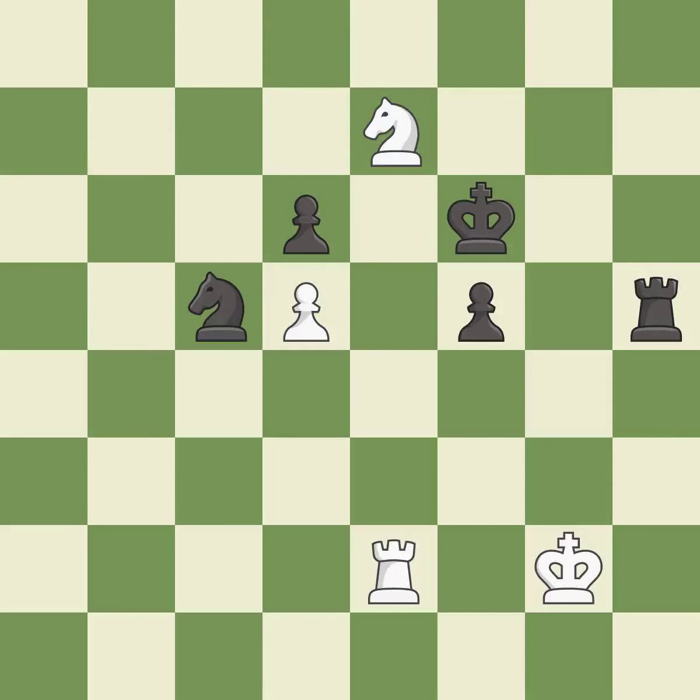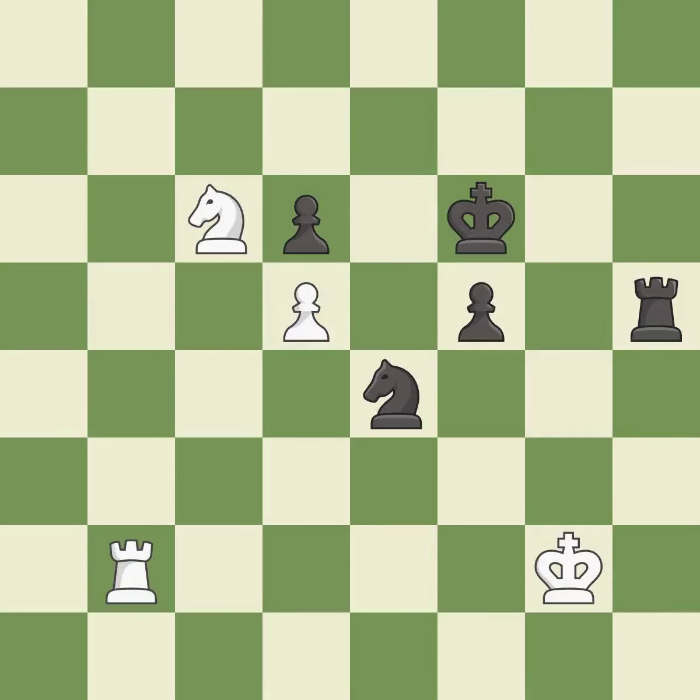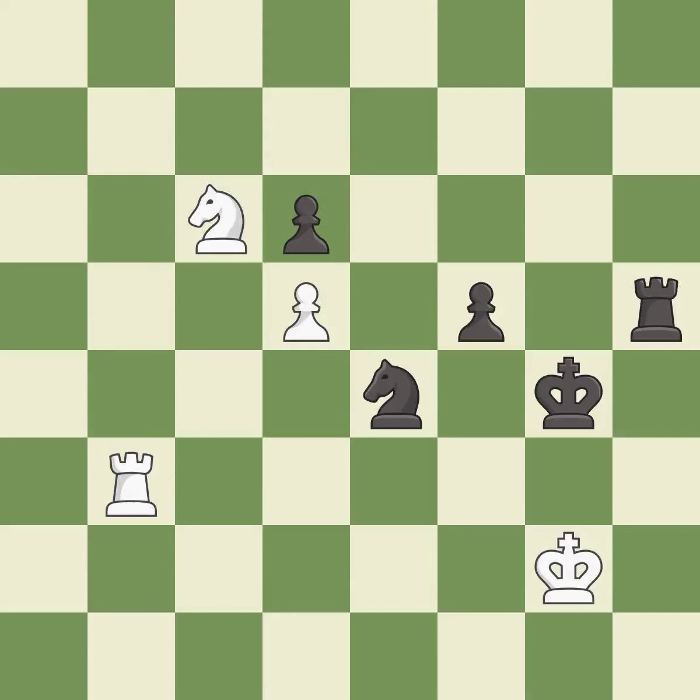This threatens to take an outpost with a knight — it is an inaccuracy. There was only one good move in that position. This overlooks an opportunity to threaten winning a pawn — it is a mistake. The knight now occupies an outpost, a secure square in the opponent's territory. This is not the right idea — it is an inaccuracy. One of the best moves — it is excellent. That's fine. This is a fair move. This threatens to reveal a check. There were worse moves, but also something much better — it is an inaccuracy.